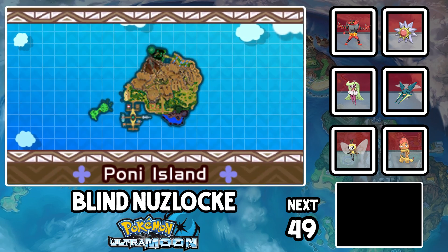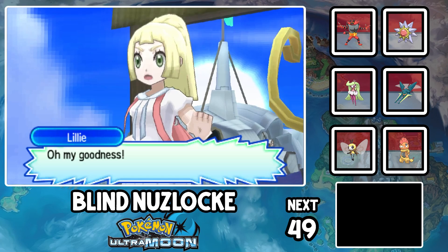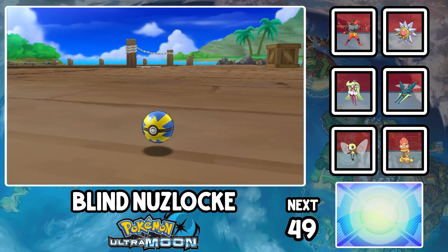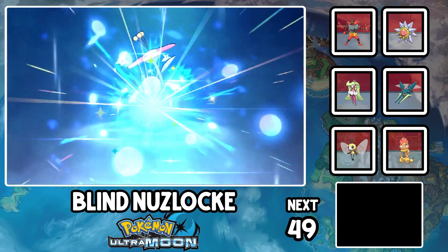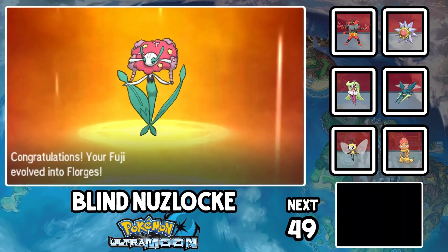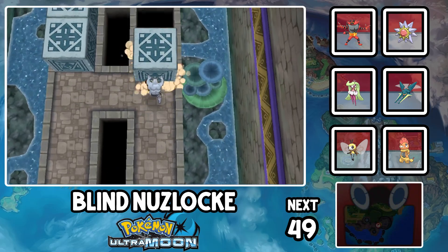Time for Poni Island for real this time. Captain Mina tells us not to bug her and go find Hapu instead, which is like, really real. We get a whole bunch of new encounters here - Wailord, Granbull, Inkay, Magikarp, and Forretress, even though that's an evolution but not an encounter, but you know what I mean. The B team is going to get some action here, since the big boys are pushing the level cap and they need a break. New team, new me.